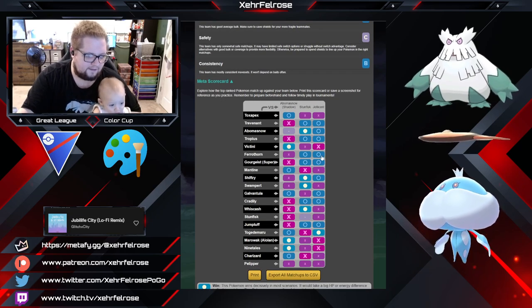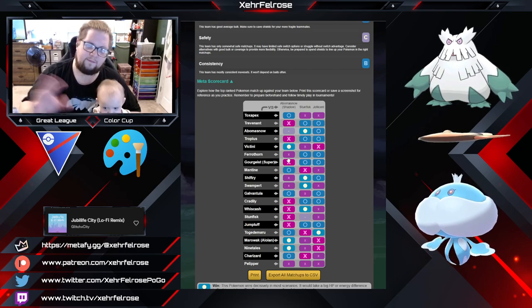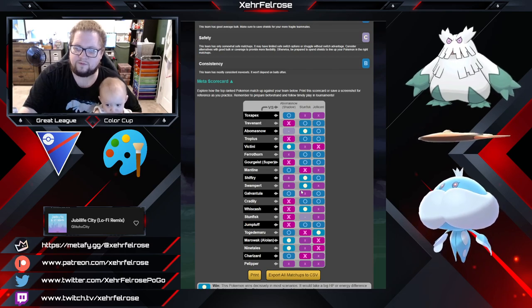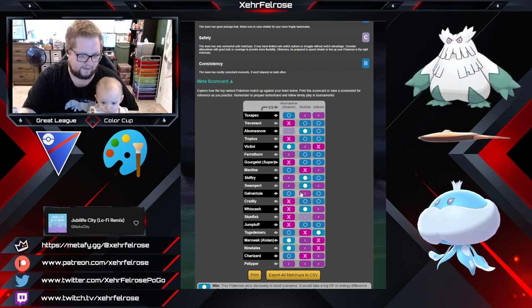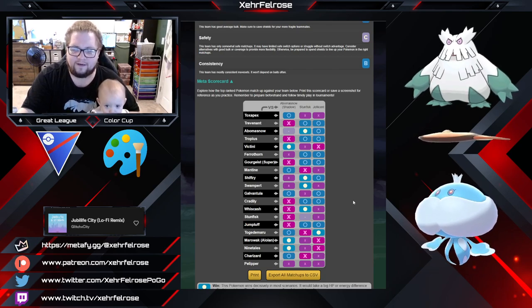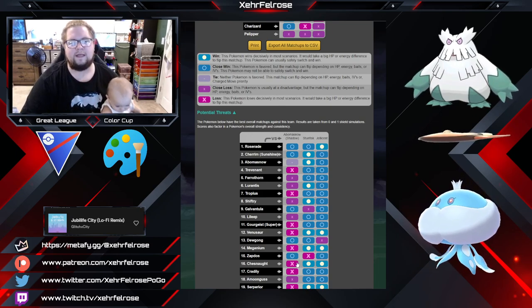There are definitely some things that core break this team but they're few and far between. Abomasnow in the lead is kind of rough in some spots, but for the most part this team has good A/B coverage — it's either strong in the lead or strong in the back. Galvantula is again one of those things you only have one answer to, but as long as you don't eat a Lunge on Abomasnow you're probably okay since it outpaces the spider. Togedemaru is also a weird one — I don't expect a lot of them, but it could be a problem. Roserade and Sunflora/Cherrim are also issues but probably not many people are running those.